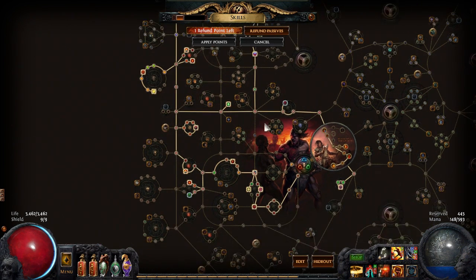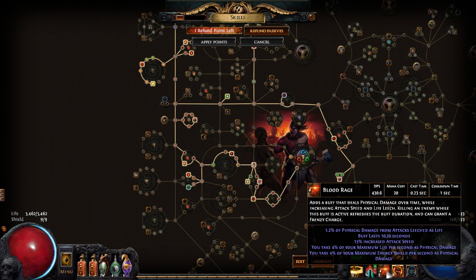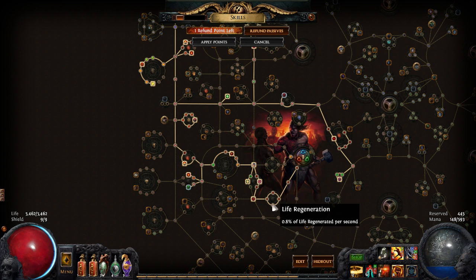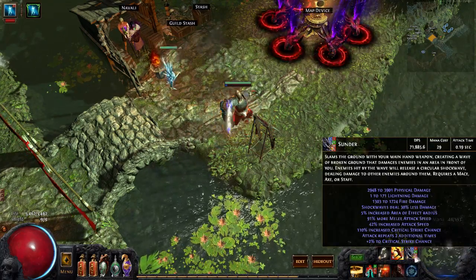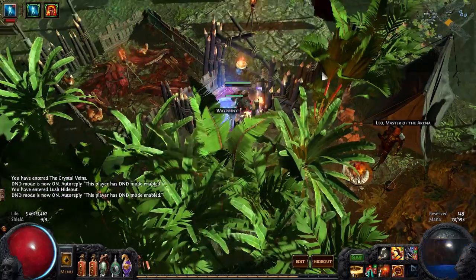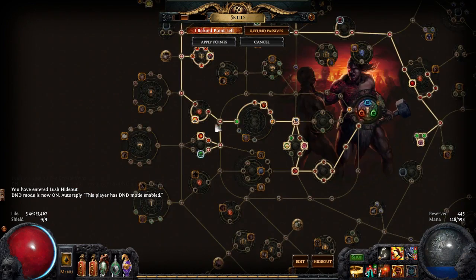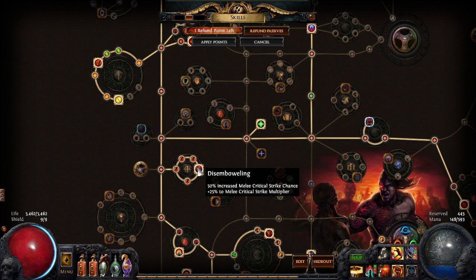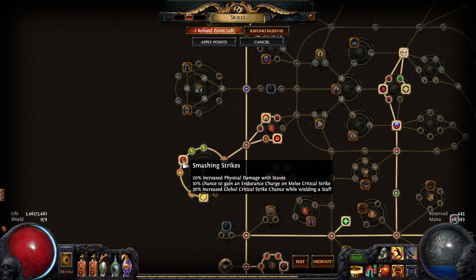For the passive tree: it's pretty simple. I had to get accuracy where I could because accuracy is a huge issue with this build. I went for both life regen nodes to offset the Blood Rage cost, though I probably don't need both. I need life and I need the regen — it's like 0.8% regen and it's nice. This group of nodes here for critical strikes is very nice. Now let's talk about the synergy with Hegemese Era and some of these staff nodes — we have 20% increased physical damage and 10% chance to gain an endurance charge on melee critical strike.